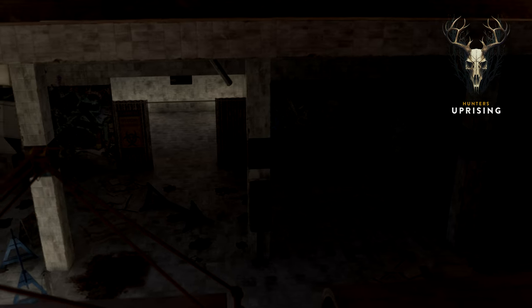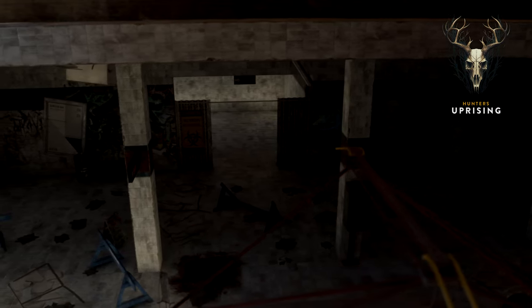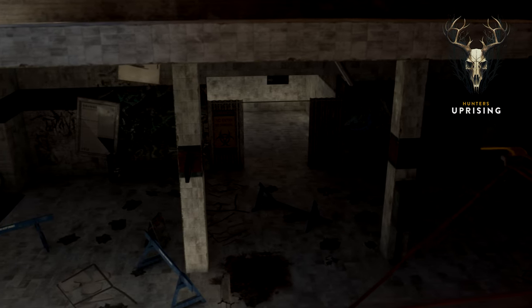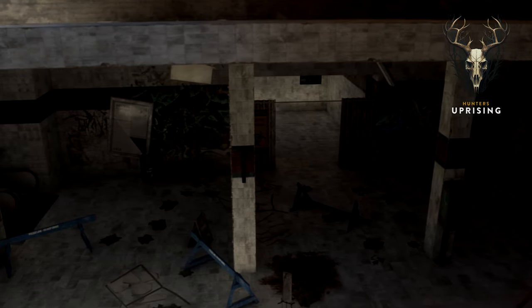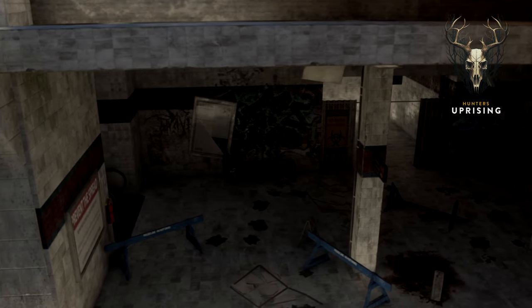Meanwhile, Rabbit has been busy working on the train station and the earlier mentioned subway tunnels, offering more choice on navigating our map while also adding more environmental storytelling. It's still early yet, but we plan on the subway train being usable to catch a ride at certain points of interest. More on this in the future.